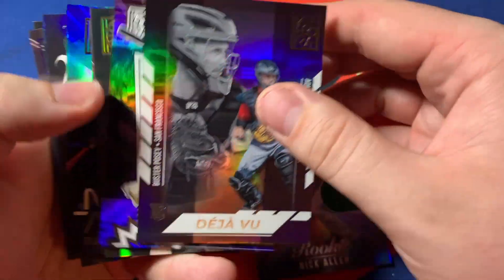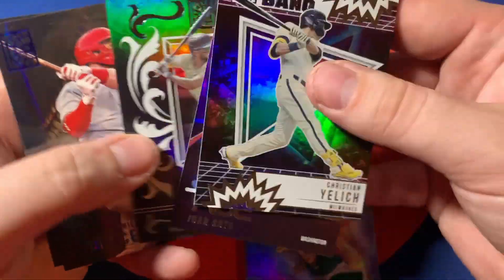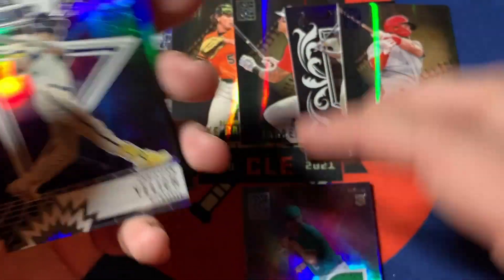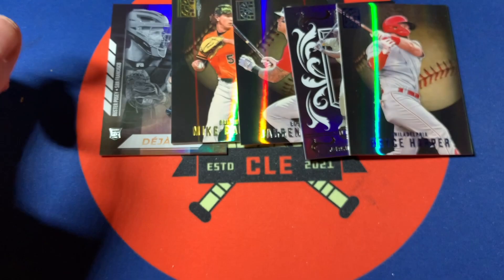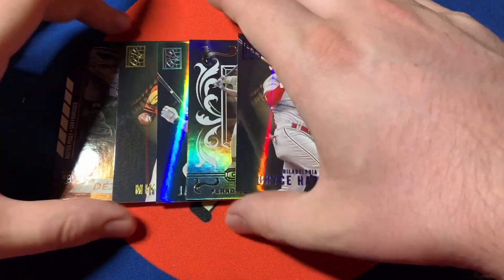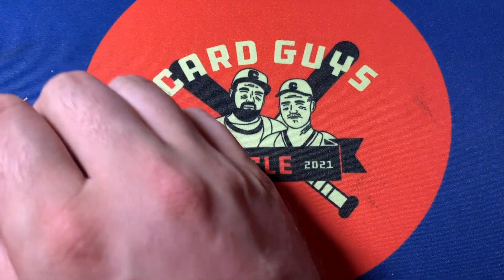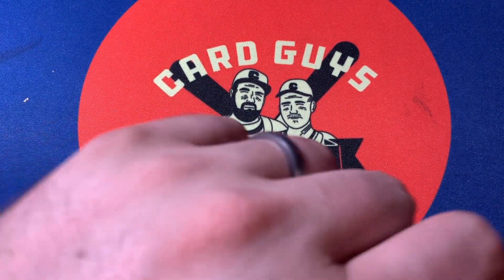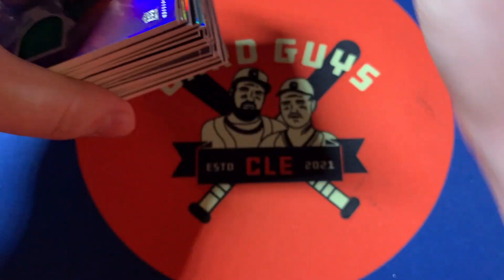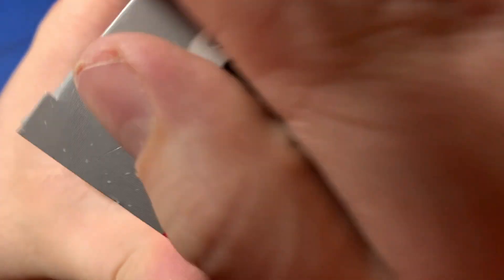Capstone didn't really deliver the goods — nothing crazy. Still a nice looking product though. I don't even think our patch makes my top five — I've got the Harper blue, the Crest Tatis, Duran rookie, the Mike Baumann gold rookie, and the Rutschman. That Rutschman/Posey dual is cool especially because Rutschman is going to be in 2023 Series One for Topps — I don't think he had a rookie card in the 2022 Topps run.